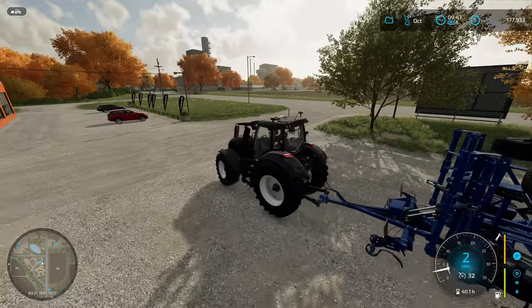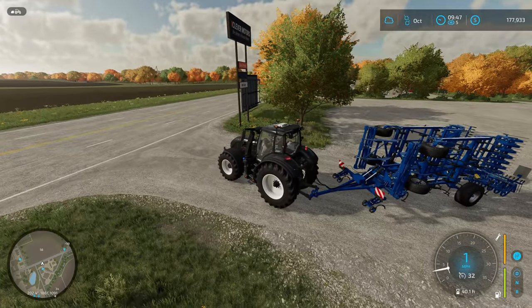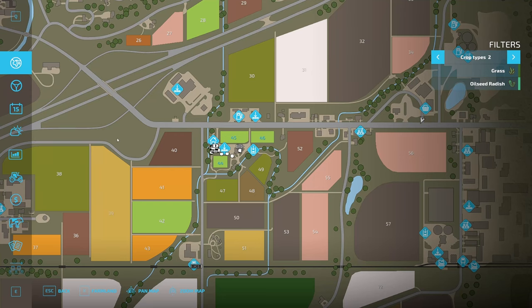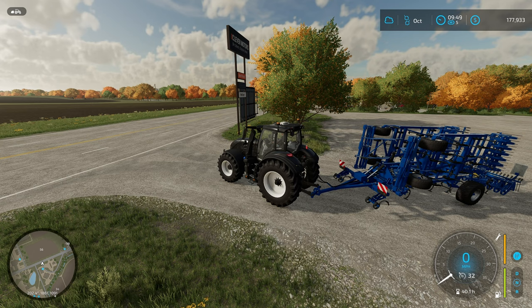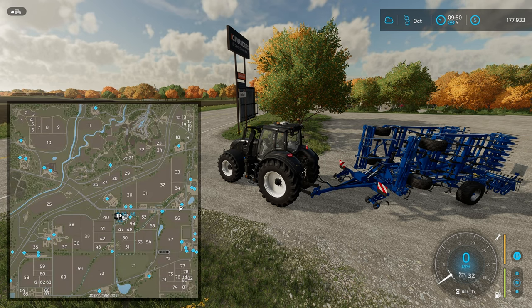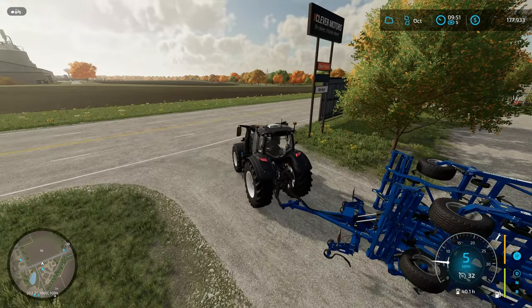Driving to field 39 now. You can see the field number 39 is flashing in the corner. There's no pillar of light like other objectives, but you can make your map bigger by hitting 9. You can see it flashing in the lower left corner of the map — just head that general direction and you'll find it. Pulling the map fully up shows it clearly, but driving like that is awkward and takes up most of your screen.